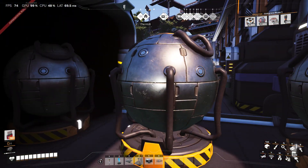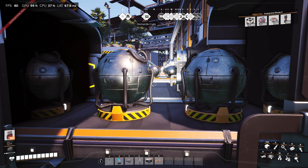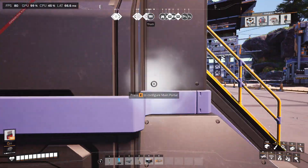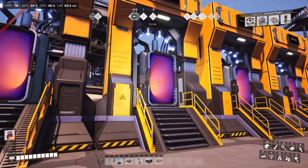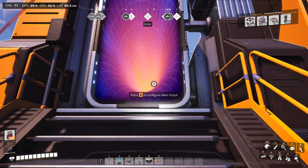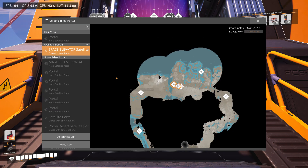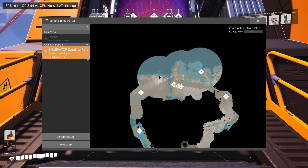The most taxing thing is singularity cells — it will take about two per minute to keep the portals activated constantly. The only downside in the interface is when it's in this mode here: if you go down to try to select more options, the pop-ups get in the way, so just close the tab down and then you can make your selection.